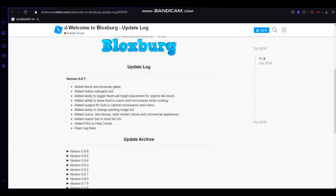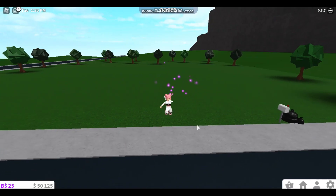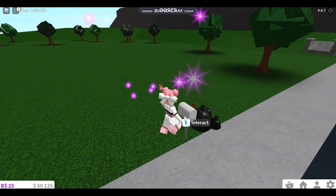Added ability to toggle fixed wall heights placements for objects like doors, added ability to leave food in ovens and microwaves while cooking, added supports for built-in cabinets, microwaves and ovens, added ability to change painting image tint, added ovens, new fences, side modern doors and commercial appliances, added search bar for most of the UI, added the FAQ to the help center, and major bug fixes.